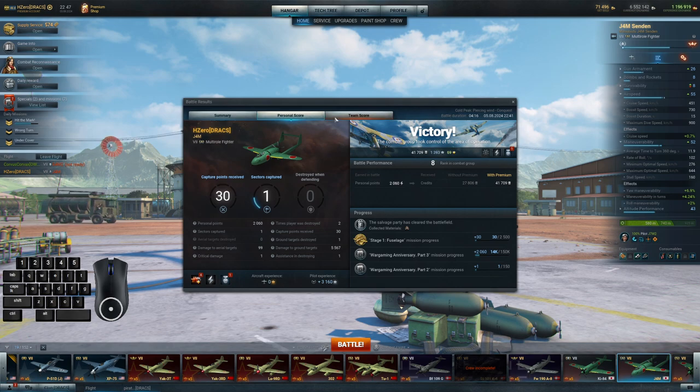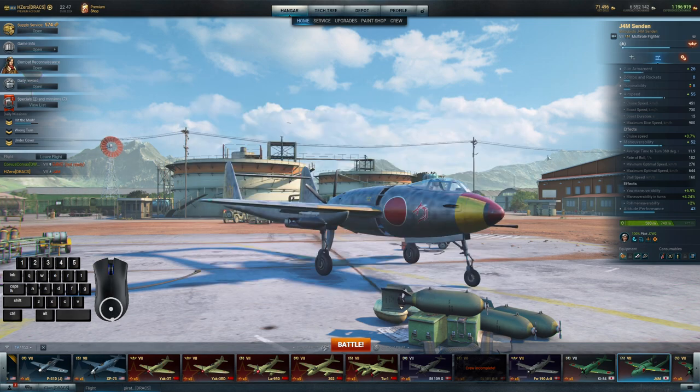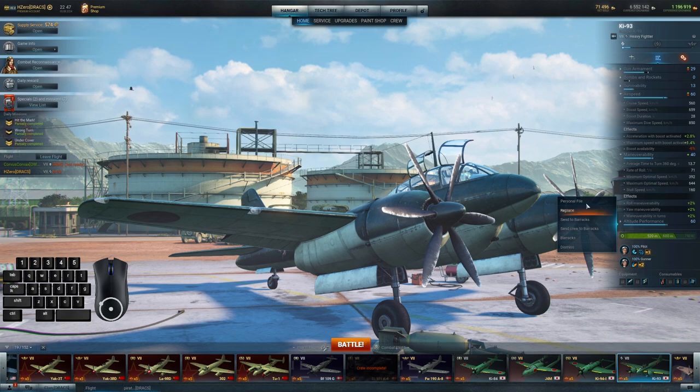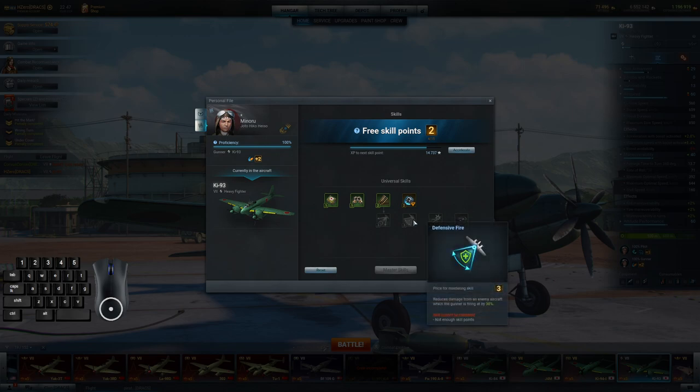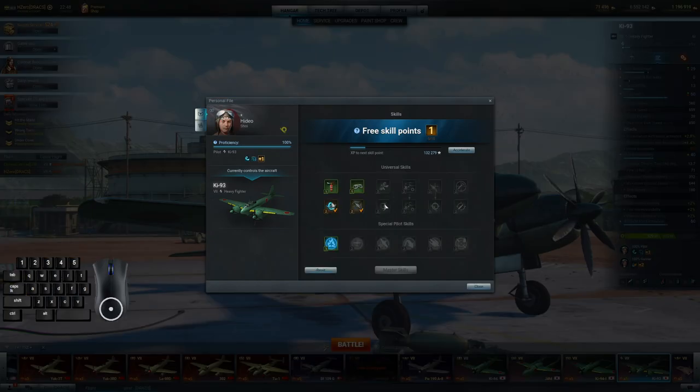I was going to talk about my pilot skills. I talked about my gunner skills — for pilot skills I've got protection expert, engine guru, and demolition expert. I'm trying to maximize the amount of boom I get with my bombs. For the gunner, defensive fire and precision gunner. I essentially have a full protection build plus a speed reload build: hardpoints, engine armor, reinforced airframe — experimental reinforced airframe — and cockpit armor.